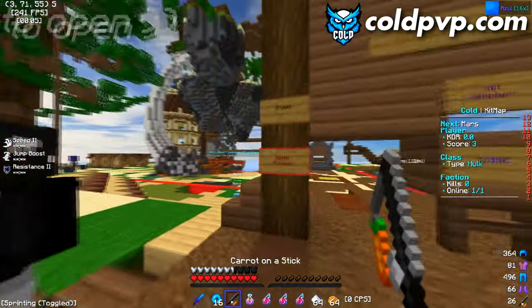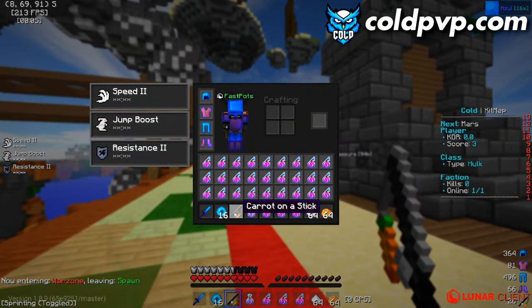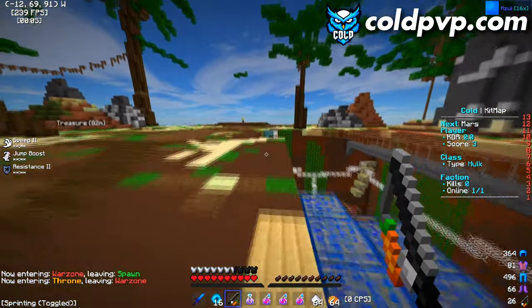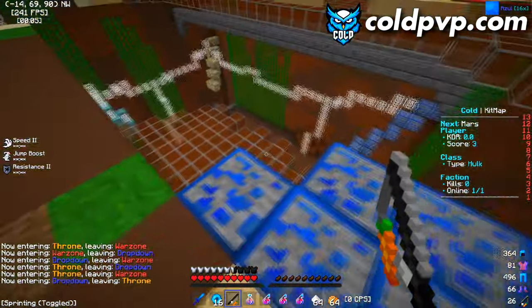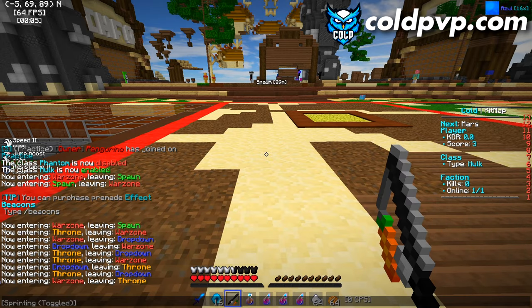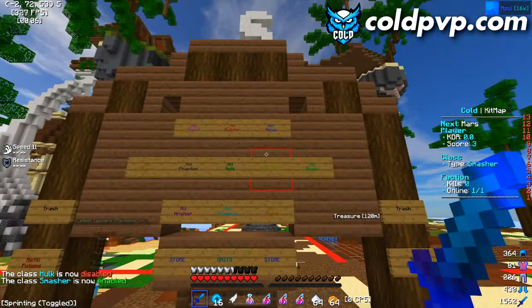Moving to the Hole kit. If you click someone with the carrot on a stick rod, it picks up your opponent. After you pick them up you can do pretty much anything — throw them off, launch them in the sky, chuck them into the void, or drag them into your trap. You could make someone die from fall damage, which is super OP.